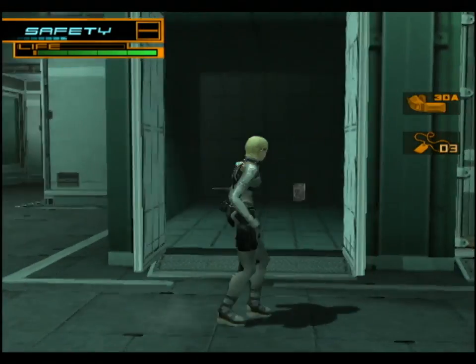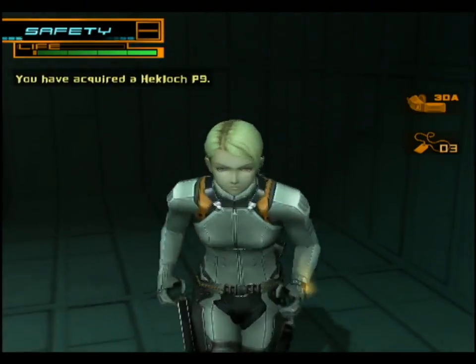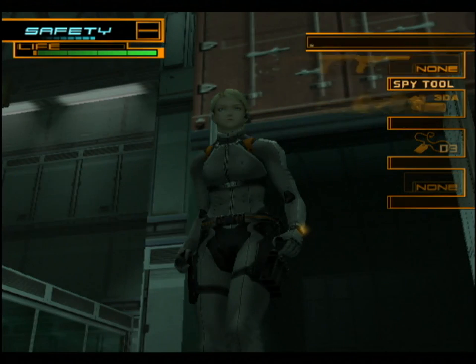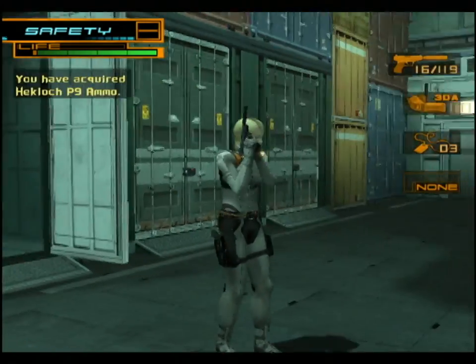Let's go take a look at that container that Nick was being held in. Inside we can find a gun. It's a more powerful gun than what we already had — we can tell because it's bigger.